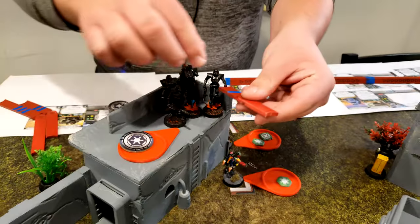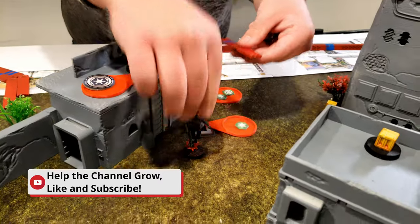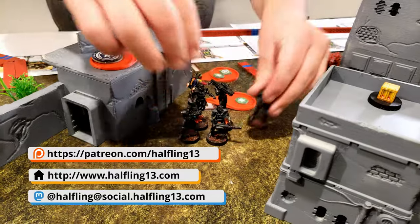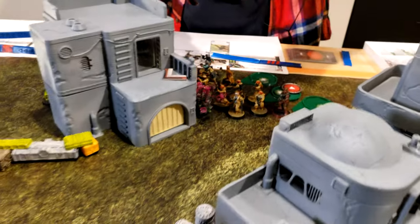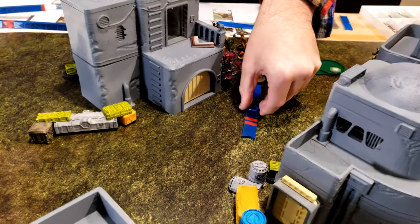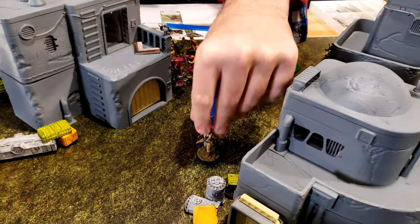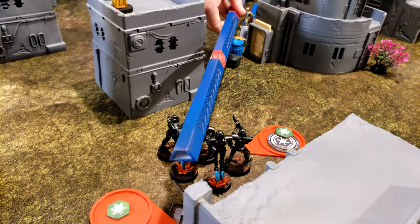Dark Troopers are going to go for their first activation. They'll just take a little move down there and then they'll dodge. They've got to protect themselves from all those. They are going to move their stick a little bit, go here, and then we're going to shoot at Boba Fett.